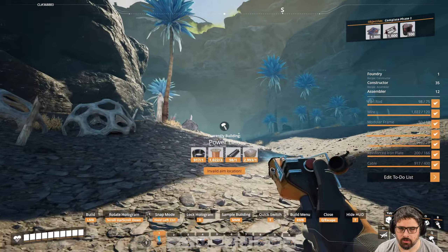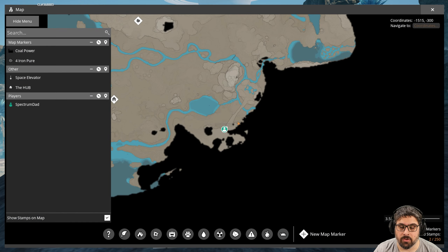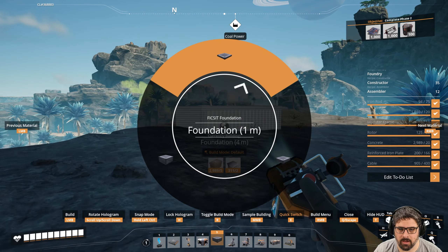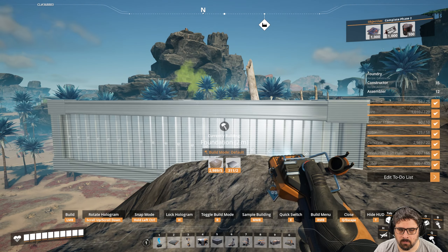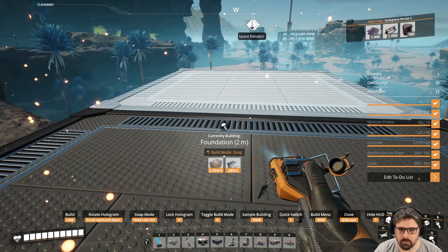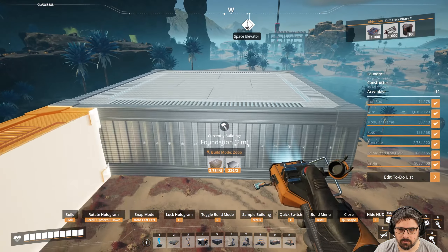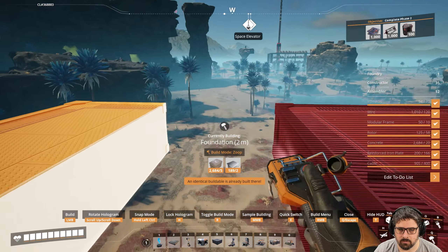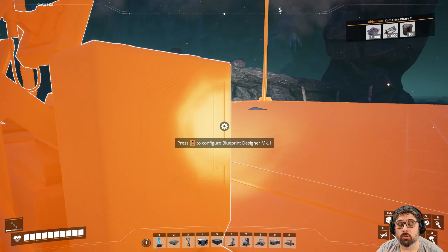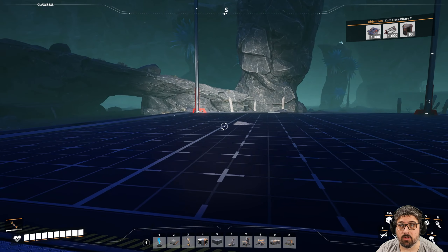When you're over here, we're going to head towards the right next to these rock walls. At some point you're going to see this arch, and that's where we are going to build on top. We want to make sure we clear that arch, and we're going to start creating our foundations. Make sure you hold Control to snap to the grid. We're going to proceed to doing a fairly large platform here.